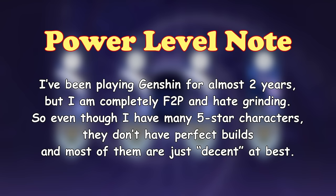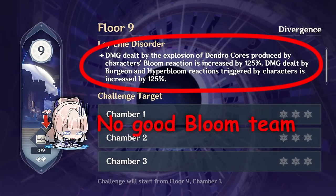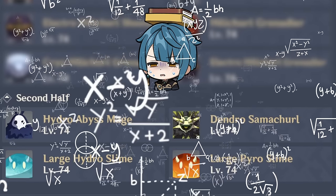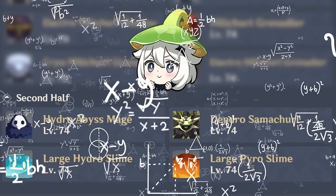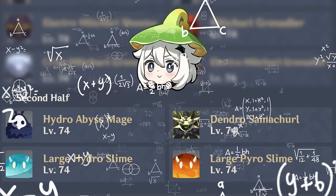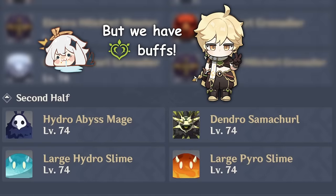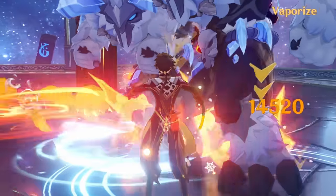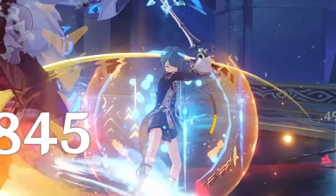A few important things to mention before we begin. First, you shouldn't always try to make your team around the buffs. You can get better results using good teams of well-built characters that work well together and utilize weaknesses of floor enemies, rather than trying new team compositions featuring weaker characters just for the sake of getting benefits from Blessing or Leyline Disorder. Also, make sure you have ways to protect yourself to be able to ignore incoming damage for the sake of dealing more damage yourself.